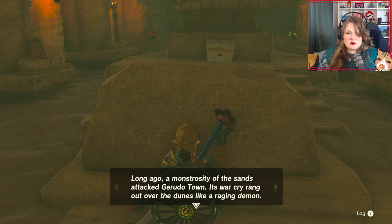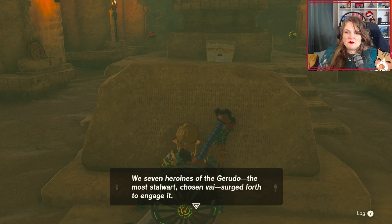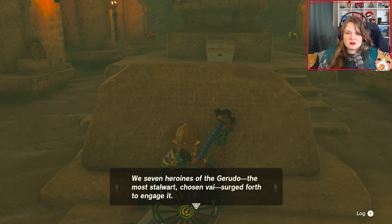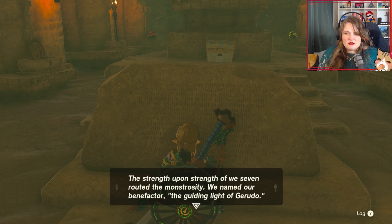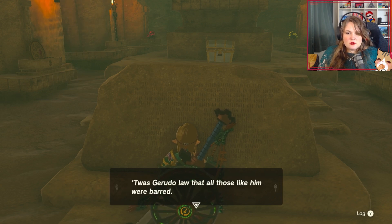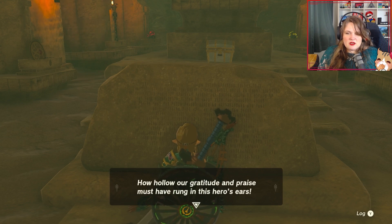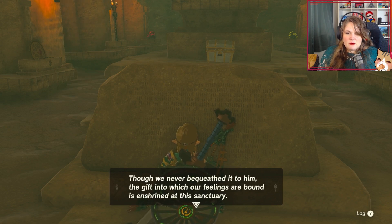Long ago, a monstrosity of the sands attacked Gerudo Town. Its war cry rang out over the dunes like a raging demon. We seven heroines of Gerudo Town surged forth to engage it. Yet this monstrosity tossed us about like tumbling weeds — we feared that the proud Gerudo Town would be extinguished. And then a hero appeared from afar. He marshaled the seven heroines, counseling us to combine our strengths. The strength upon strength of we seven routed the monstrosity. We named our benefactor the guiding light of Gerudo Town. Yet though we had the highest praise for him, he was refused entry into Gerudo Town — t'was Gerudo law that all those like him were barred. How hollow our gratitude must have rung. Thus was the link between his people and the Gerudo severed. The gift to which our feelings are bound is enshrined at the sanctuary.